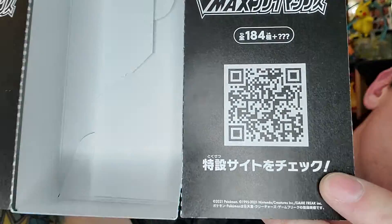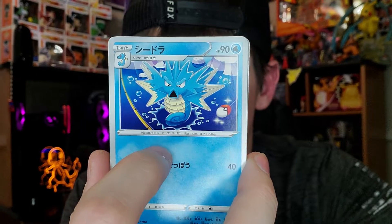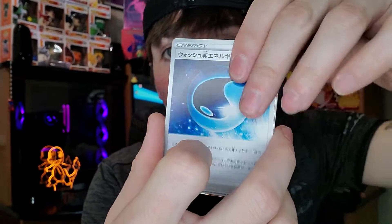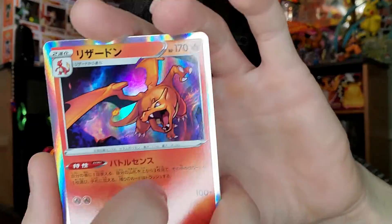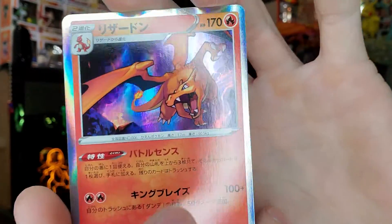Man, so cool. How many packs do we got? We got four packs left — we are half done. Alright, four more packs, come on, poke gods do us right. Leaf energy, Cedra — Marnie, we know Marnie — the moth god. Charizard, let's go boy! What a card — this is the best non-full art I would say out of this so far.